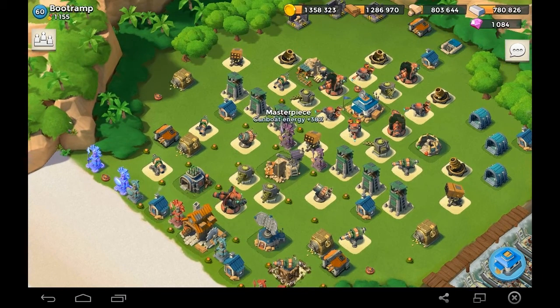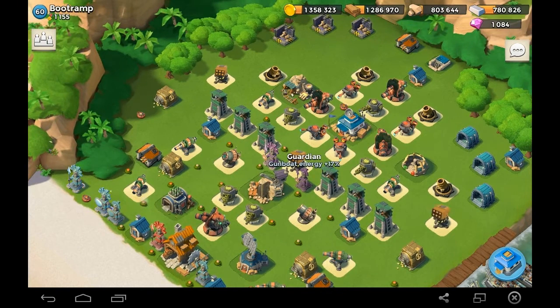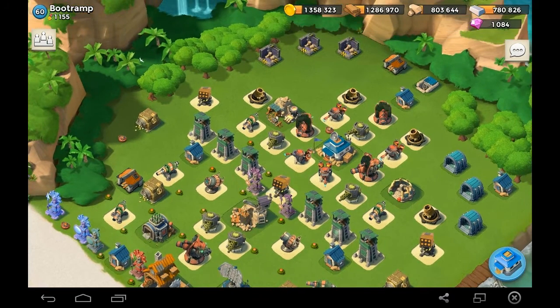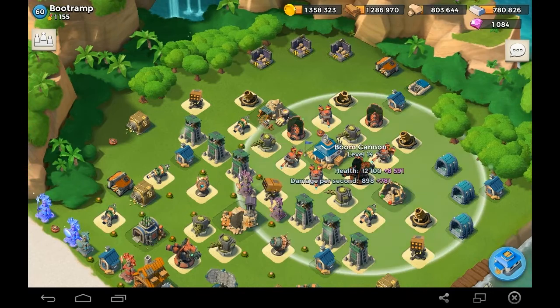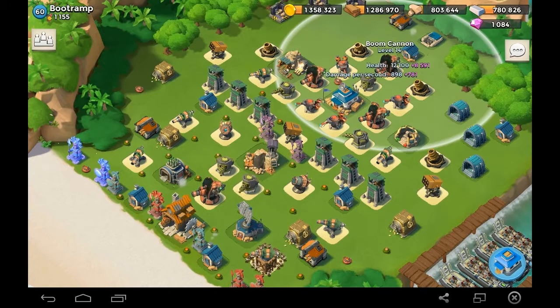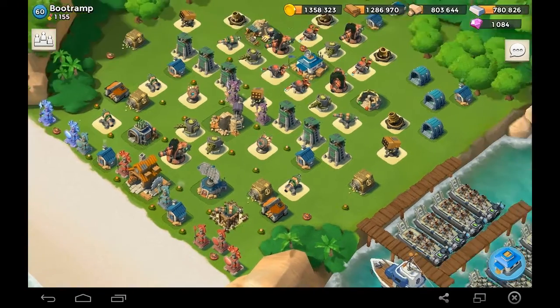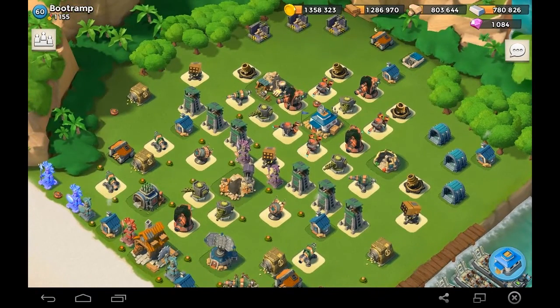Gun boat energy: 38. Guardian 17 — oh my dang, that's the best guardian you can find for gun boat energy. And look at these level 14 boom cannons. Perfect place, just in case tanks come — these two will be the main source of destruction.